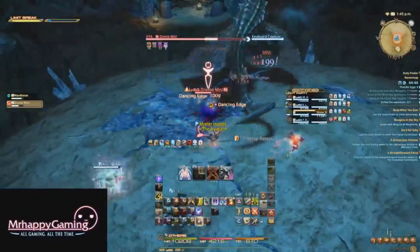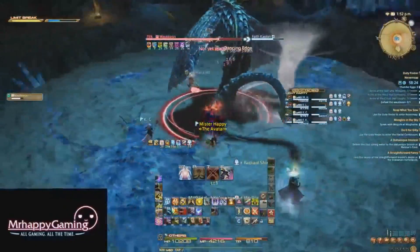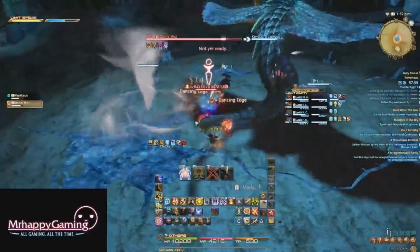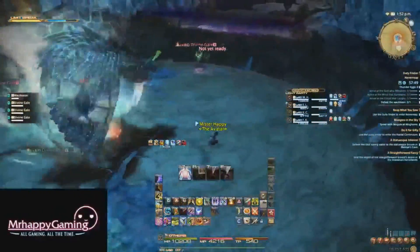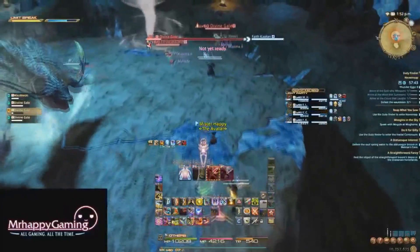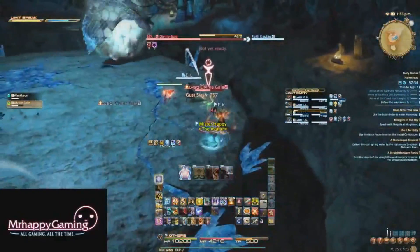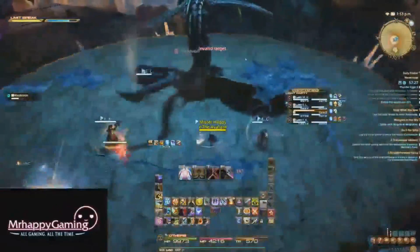Wakion isn't too complex of a fight, but he sure knows how to annoy you. Keep in mind that you can fall off the arena, which will result in instant death. He occasionally hits the tank with a cleave attack and summons water sprites on marked players that you'll need to kill. He can also summon tornadoes, which do exactly what they did earlier in the dungeon. The annoying mechanic is really his Divine Gale phase. The boss becomes invincible and slowly hovers around the arena, dealing damage and knocking back anyone he makes contact with. At the same time, he summons four Divine Gales, which you just need to kill in order to end the phase. When all of the Divine Gales are dead, Wakion will stop where he is, lose his shield, and prepare a giant room-wide AoE knockback. Just make sure your back isn't close to a ledge, and this knockback won't kill you.